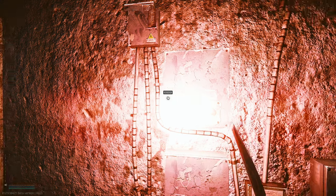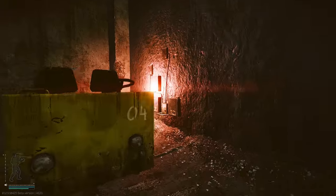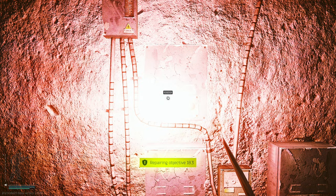Exit the raid and come back in to fix the second red light, which can be found just down the hall from the first. Repeat the process and that's it. Last thing you need to do is survive and leave the area — but don't worry, if you fix the lights and then die you won't have to fix them again.